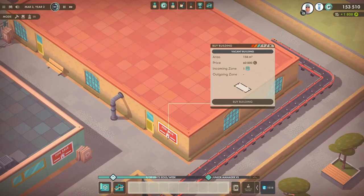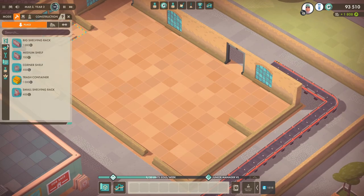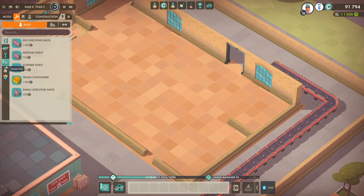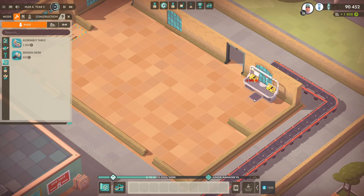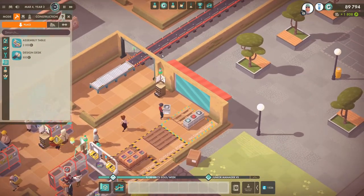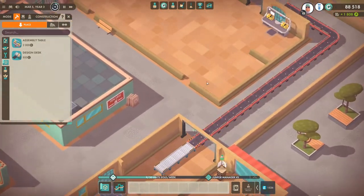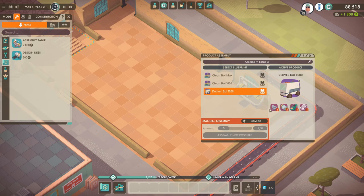We're gonna start by buying this building — it gives us an extra lot of space. Let's get an assembly table set up. I'm thinking we're gonna have the assembly area over here and ship the finished products down this conveyor belt and sell them on this outgoing zone, because this space doesn't have an outgoing zone so we need to move them.